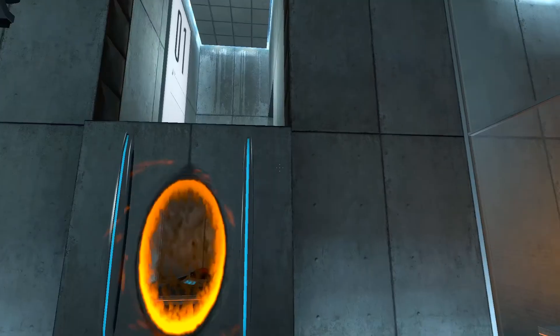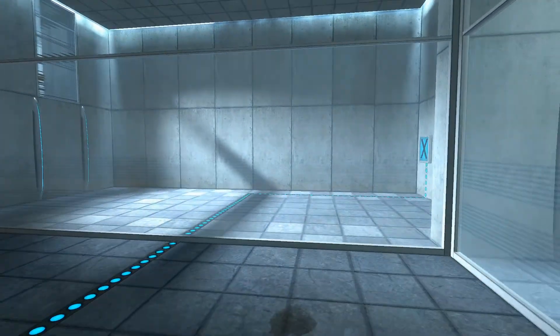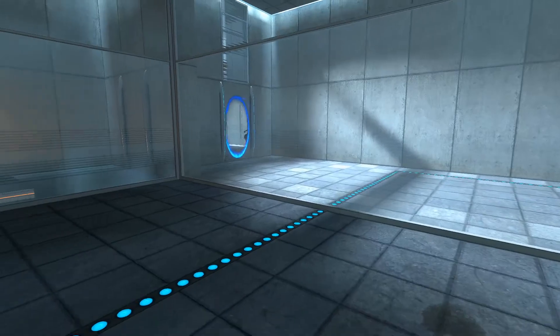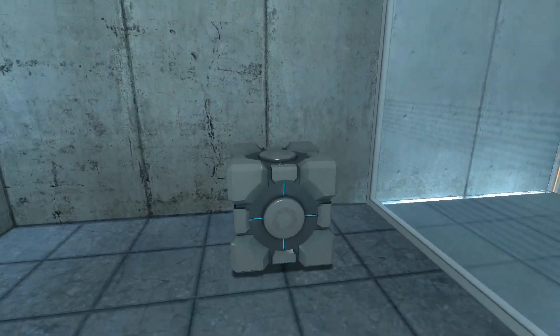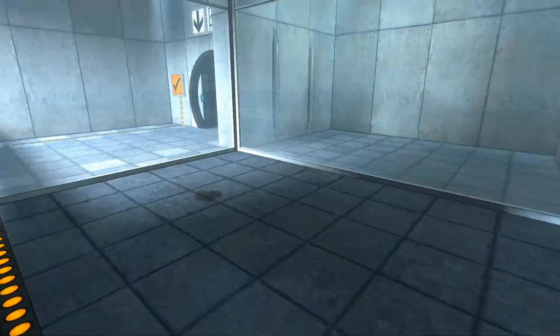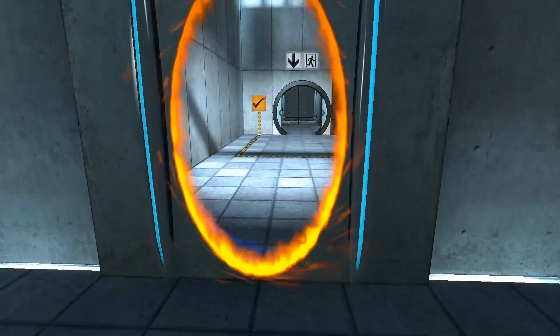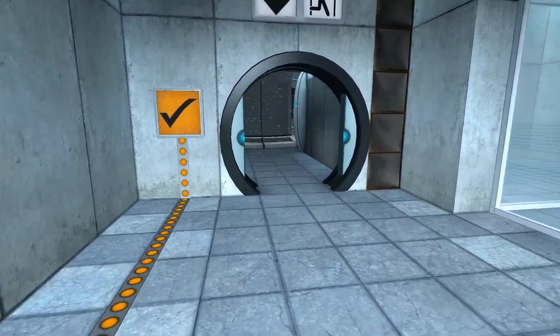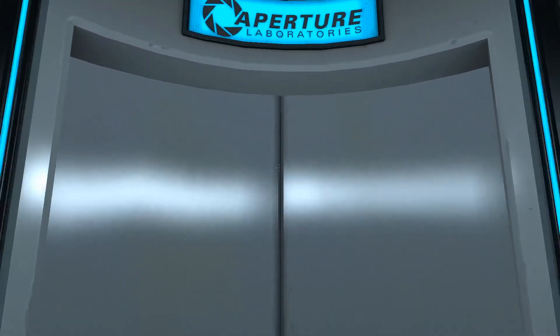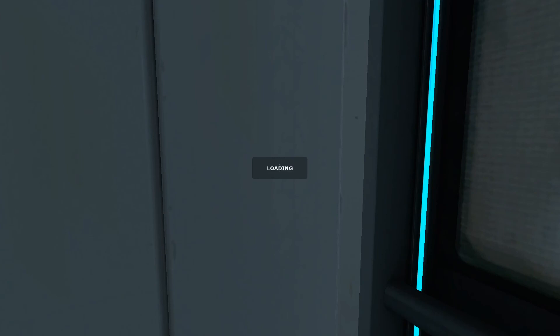Please place the Weighted Storage Cube on the 1500 MW Aperture Science Heavy Duty Super-Colliding Super Button. So we've got to wait to get this, and then we'll put it here — plop it right on there. Please move quickly to the chamber lock, as the effects of prolonged exposure to the button are not part of this test. So during the test, we start to get to know a robot — I think it's a her. Her name is GLaDOS.